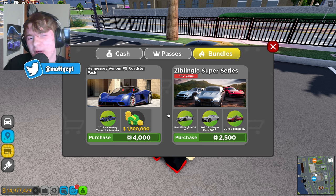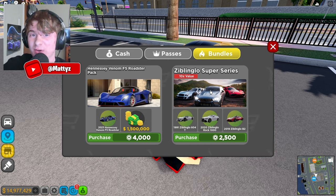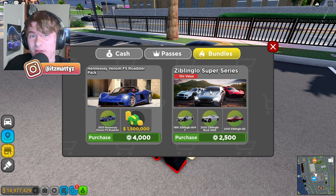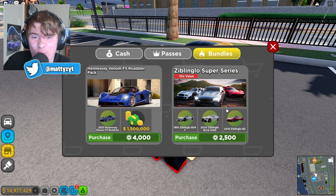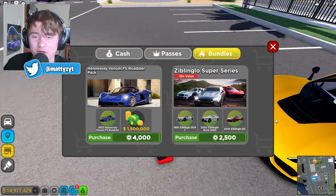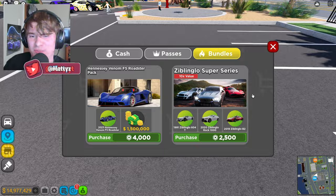There's also another bundle in the shop right now, the Ziblingo super series. You can get three cars, but you don't want to buy these because if Mercedes gets licensed in Driving Empire, they're probably just going to take it out of the bundle and put it in the shop. You'll get absolutely nothing out of this — that's 2,500 Robux down the drain. Don't buy these car packs; it's not worth it unless you're big balling.